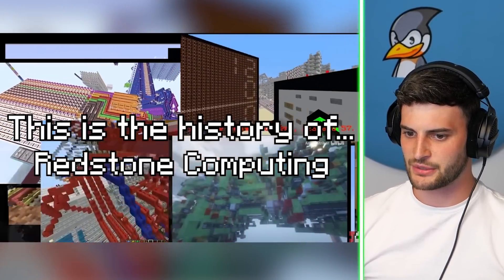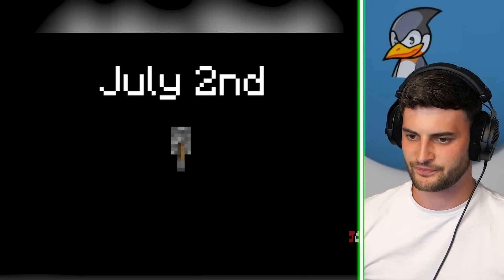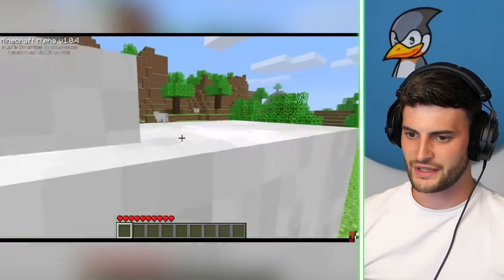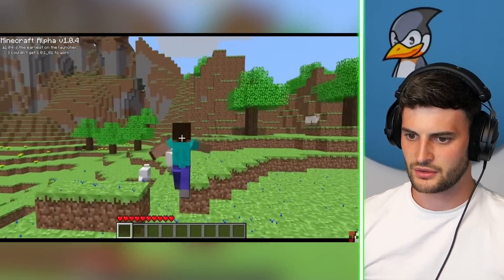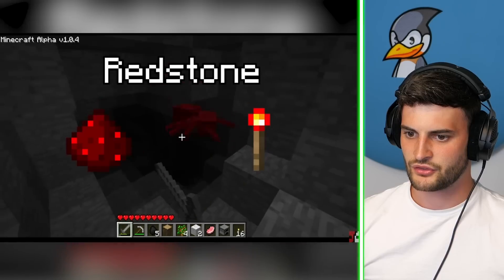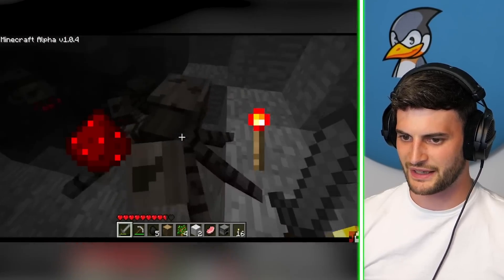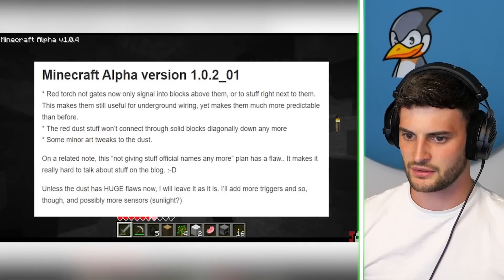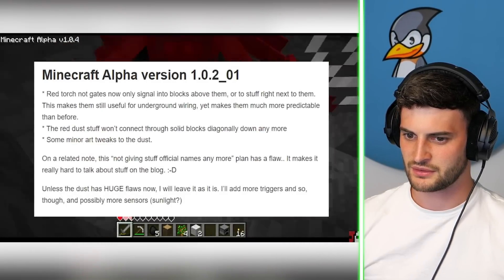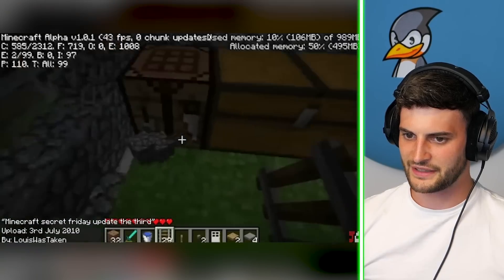It seems they've made them more compact now than they used to be. This story starts July 2nd, 2010, with the release of Minecraft Alpha v1.0.1, which brought the addition of Redstone dust. There's no way people just started being confused as soon as Redstone was made, though. It was only called the 'Red Dust Stuff' by Notch in some Tumblr post. So we'll just go with that — the Red Dust Stuff.